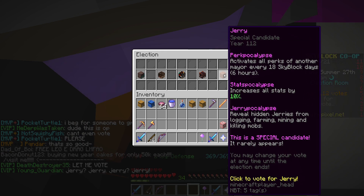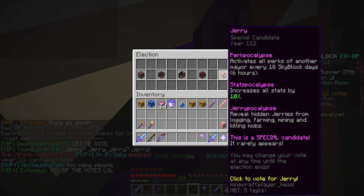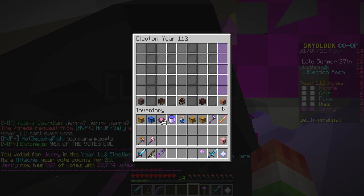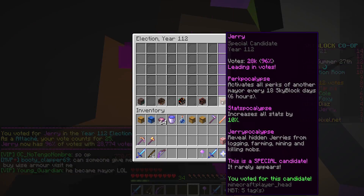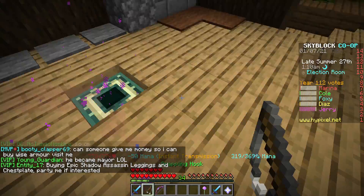What does that mean — reveals hidden Jerrys from logging? I'm guessing that's foraging, farming, and mining. That's actually interesting — and look, it just opened.